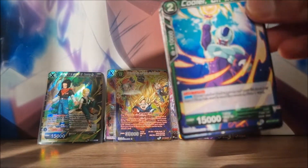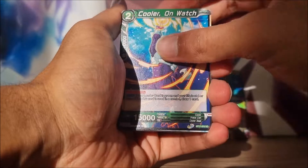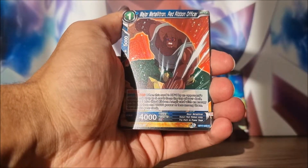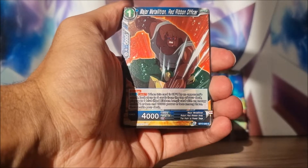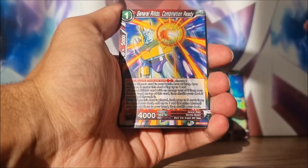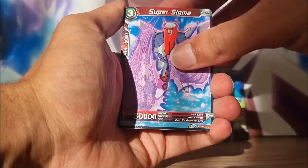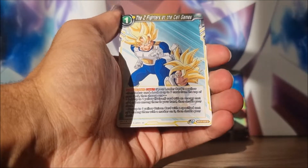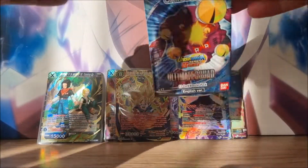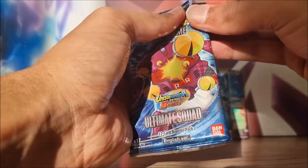We'll put Piccolo in a sleeve and keep on keeping on. Cooler there, the leader with the GT guys - my absolute favorite character, whoever that guy is. General Rildo, Feta Evolution, Sigma. Really awesome Z Fighter card there. Really nice foil rare Gohan too. And then Android 16 chilling at the back of that pack.